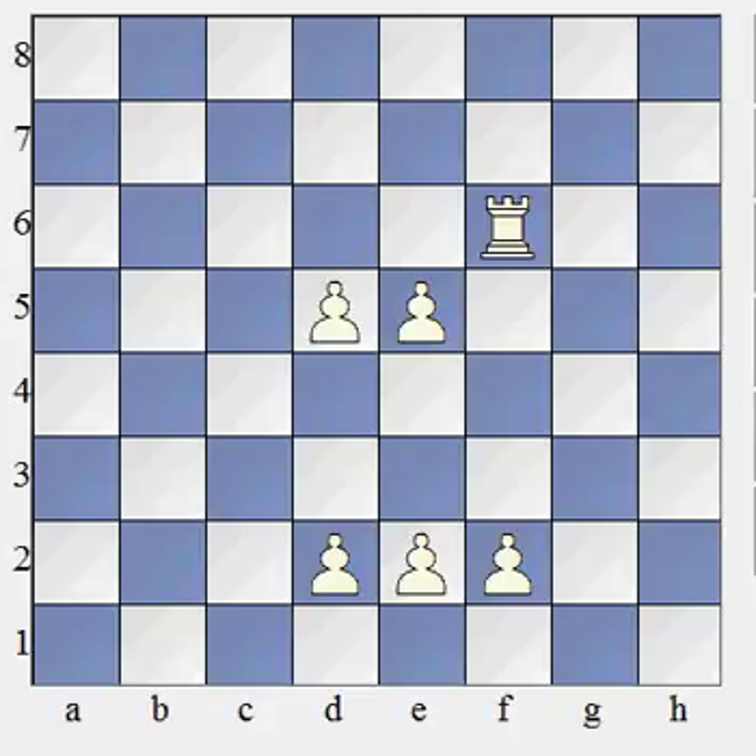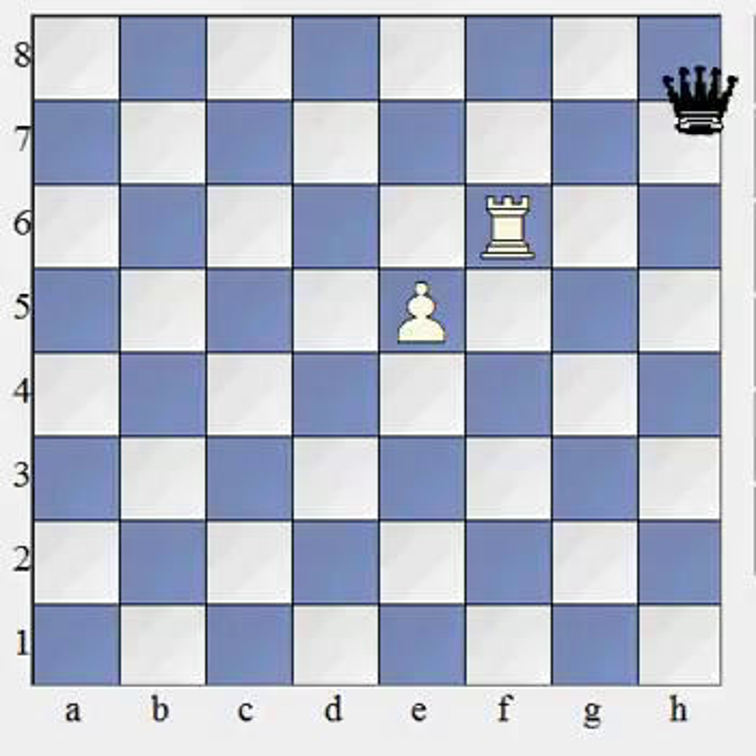And the queen is worth more than a rook and bishop combined. A rook and bishop combined is eight, and it's worth a bit more. So on average, it's worth nine points. So we have a pawn worth one, a bishop and a knight both worth three, a rook is five, and a queen is nine.